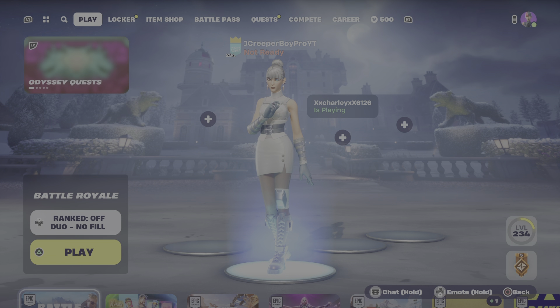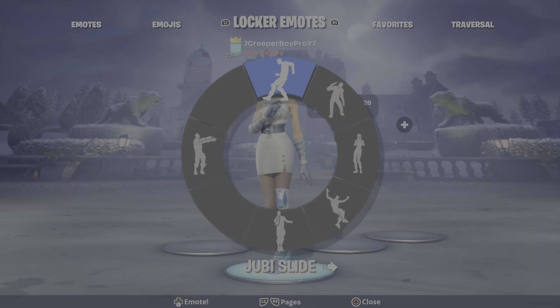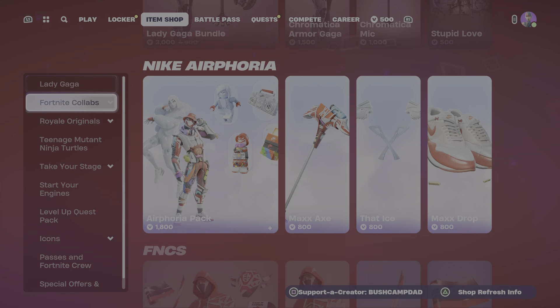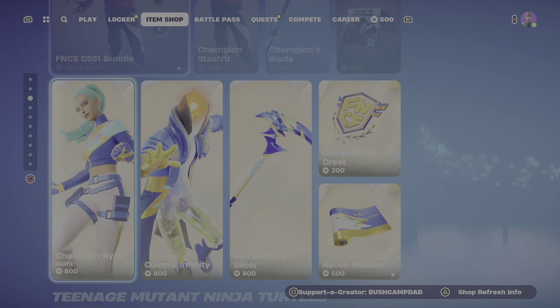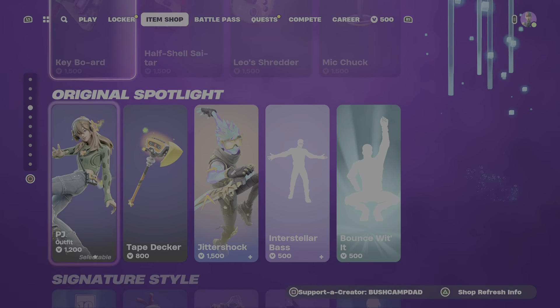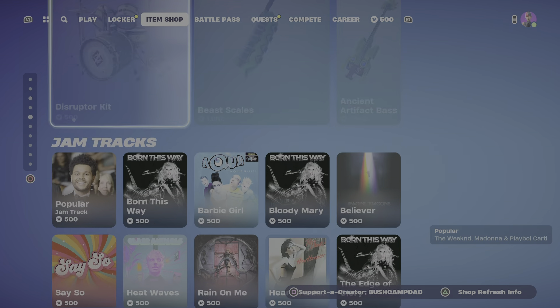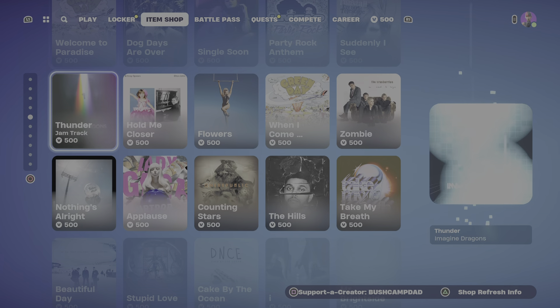Today I'm going to be showing you how to get the new unreleased emote Judy Slide. This is actually not in the item shop right now, that is why it's unreleased. If we check the whole item shop, it is still not here, as you can see.